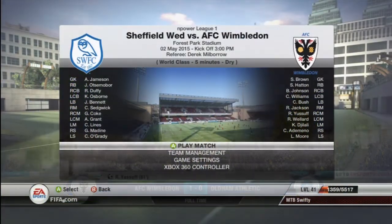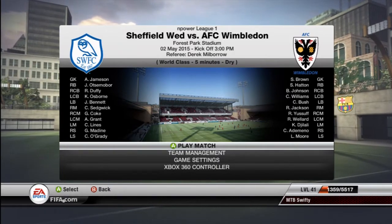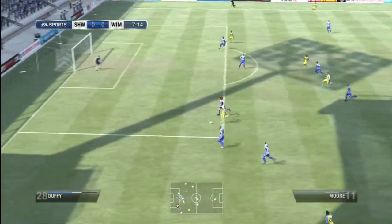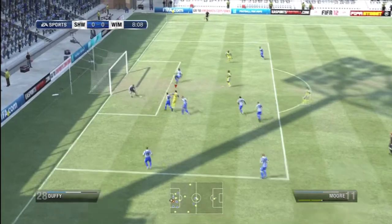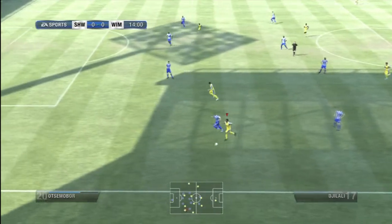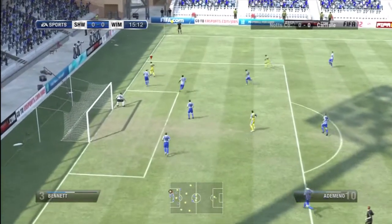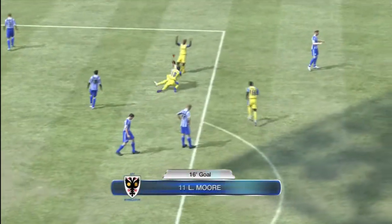We were still 7th at this point but Sheffield Wednesday had dropped points, so with a win in the next game we'd go above Wednesday from 5th into 6th. It was now in our hands. In the 8th minute Luke Moore went on a great run taking on 2 or 3 defenders but his shot was saved. In the 13th minute Dijali got forward, played it to Luke Moore who turned the defender too easily, got into a great position, the keeper saved it and tipped it out wide — it came to Arameno who passed it back to Luke Moore.